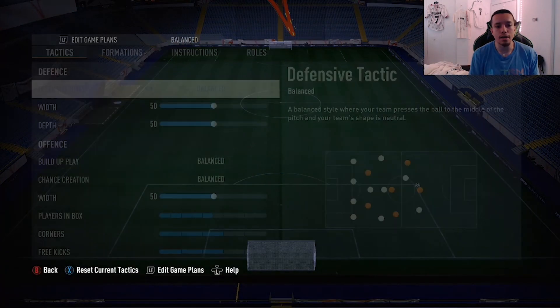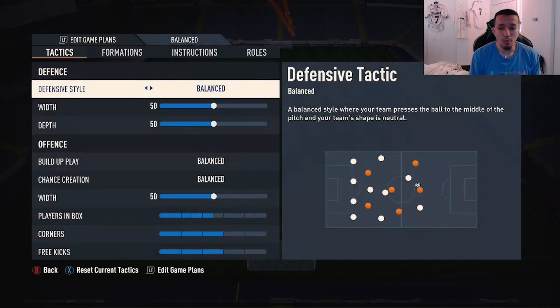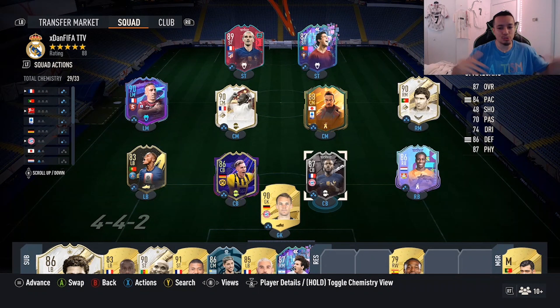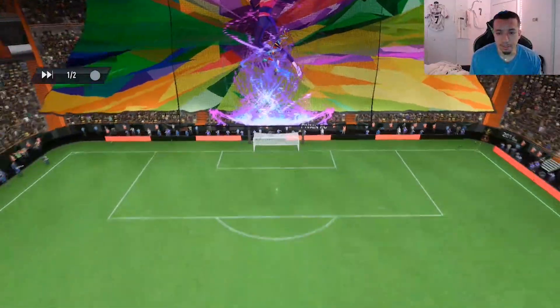Upamecano is gonna be playing in the 4-3-2-1 at right center back right next to Schlotterbeck. Obviously France play Argentina in the final this Sunday — I'm going for France because I want Upamecano and my Griezmann to get upgraded. We'll have to see: is he worse than Schlotterbeck? Is he a top-10 CB in the game? I'm not really a fan of Upamecano in FIFA because they always mess up his pace splits, but we're gonna play some champs games and see the vibes.